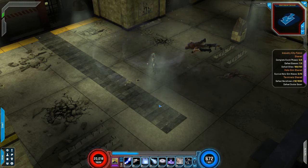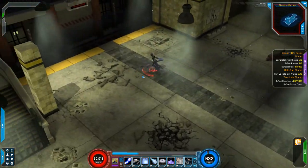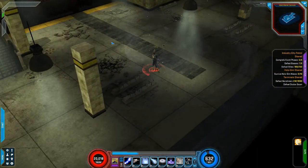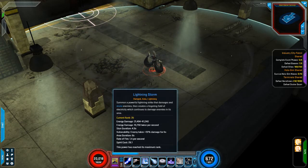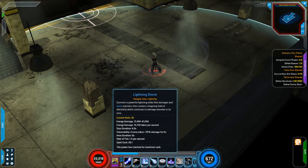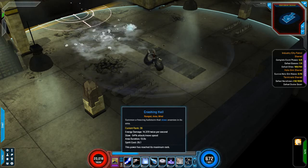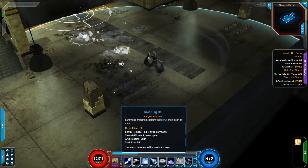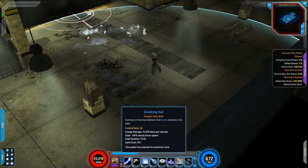Looking at our powers: we have Circo Rush, which is basically a lunge-forward power used defensively or offensively to get around the map. Then we have our Lightning Storm, which has a nice lingering effect — it lasts five points every duration, makes enemies stunned for 4.9 seconds, and makes them vulnerable to damage. Next we have this huge Crash Hail ranged area attack that lasts a whopping 13.8 seconds, dealing 28,000 damage per second.